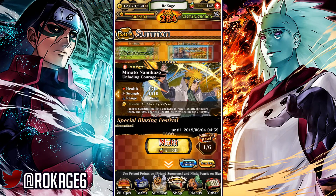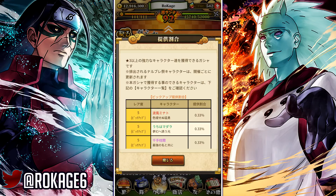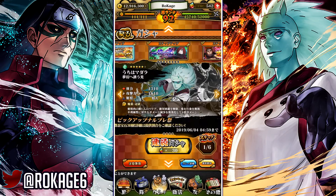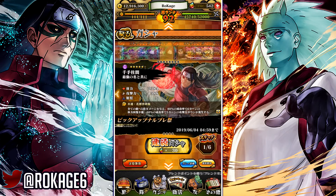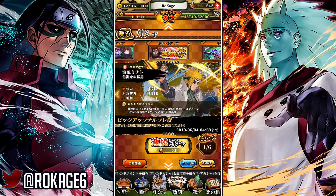The rates are terrible — 0.33% for all these units. I was expecting at least 1% or something like that for Edo Hashirama, Double Renegade Madara, and Edo Minato. Without Sage of Six Paths Madara and Kaguya on this banner, I was expecting more.